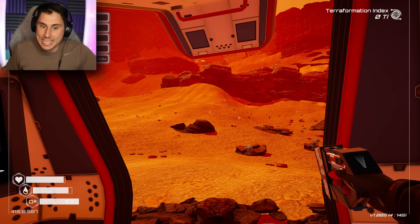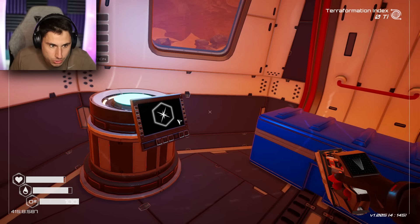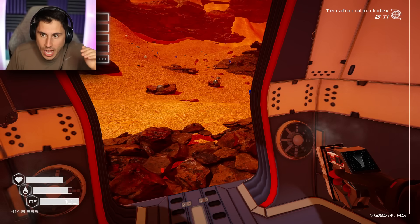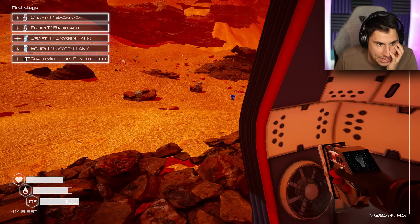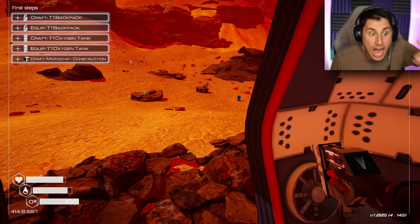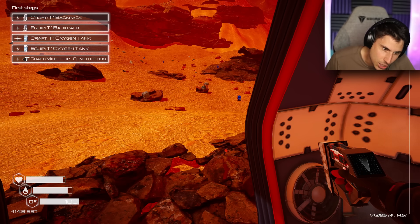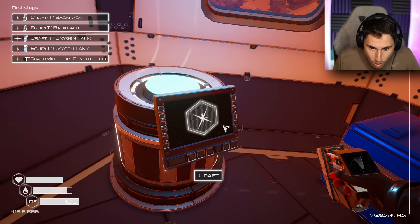This is a lot like Subnautica. Did you guys ever watch Subnautica? It's just like that game, but basically you're trapped on Mars. So I have a few objectives. Right now it says craft a T1 backpack. I need to equip that backpack and an oxygen tank, and then I need to craft a microchip. I don't really know what a microchip is going to be for.